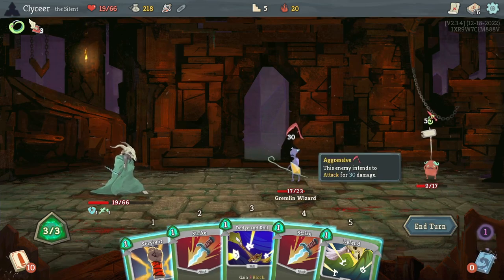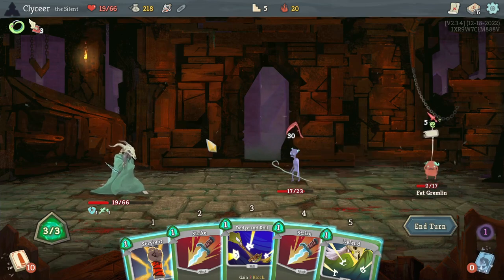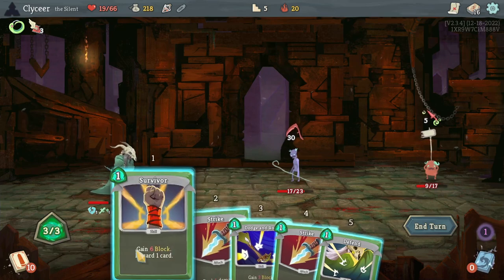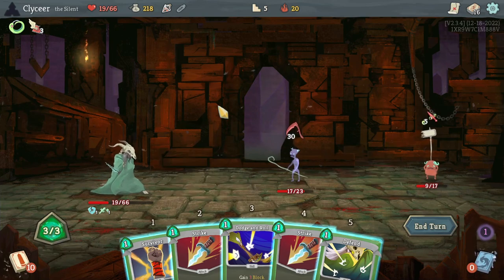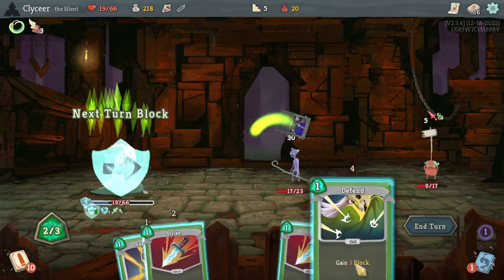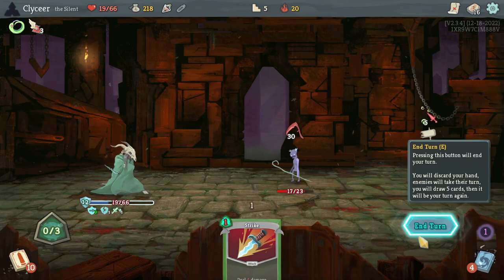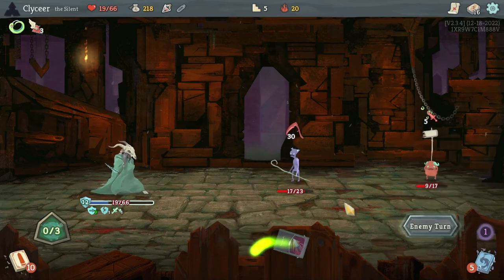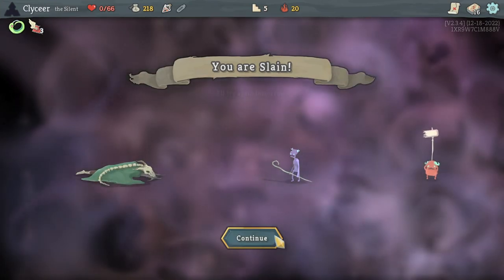Maybe the play was to just go for the gremlin wizard turn one, because I was getting weakened and frailed no matter what. I just kind of thought they had like another attack they would do, and then the status effects would fall off. Anyway, how much block can I make? 12. That's notably not enough. I'll run it back.